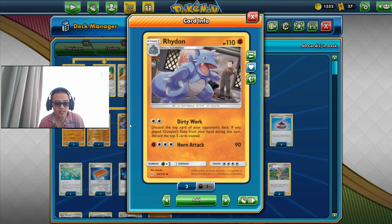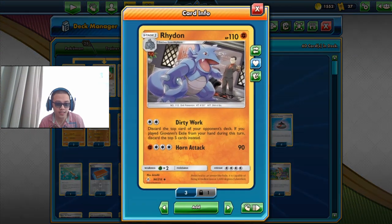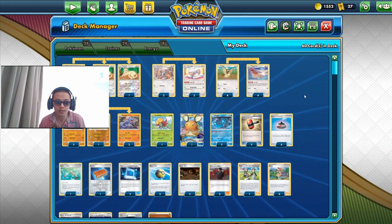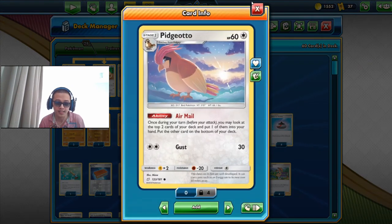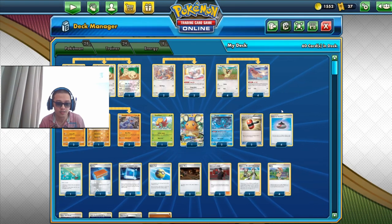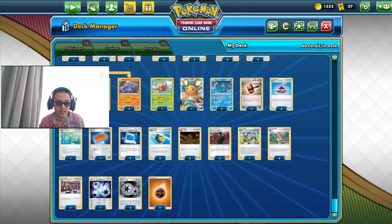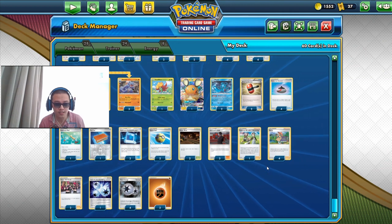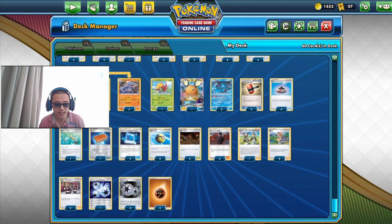This supports our Ride On because it's very difficult to play Dirty Work with Giovanni's Exile's supporting effect — it's very difficult to evolve Rhydon, charge it with two energies, and play Giovanni's Exile on the same turn while preparing for your next Rhydon. How do we find the right cards? With Cinccino's ability and Pidgeotto's ability. At the beginning of the game, we need to get out not just our Persian but also our Cinccinos and Pidgeottos very fast.